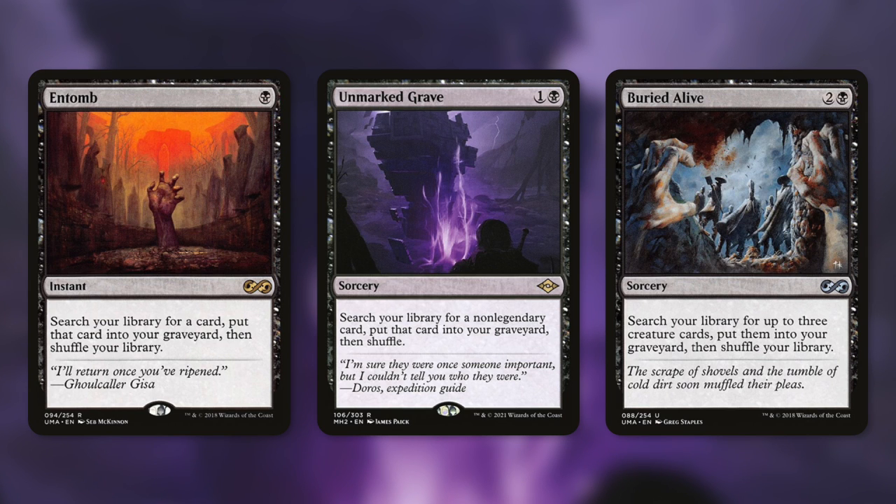A more budget-friendly version of Entomb is Unmarked Grave, a sorcery for one and a black that does the exact same thing, but the card can't be a legendary card. There are plenty of combos that do not necessitate a legendary artifact creature with this commander, so basically the exact same thing but for two mana at sorcery speed. And speaking of a sorcery speed way to get things into our graveyard, Buried Alive essentially just lets you go get the exact cards that you need and win right now — search your library for three creature cards and put them in your graveyard.